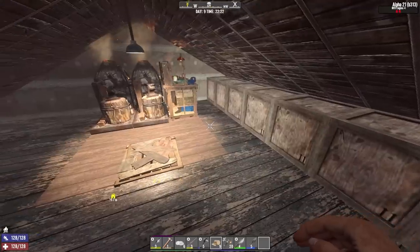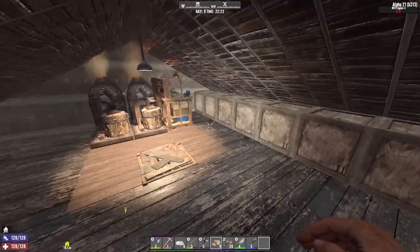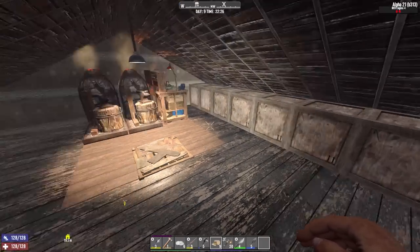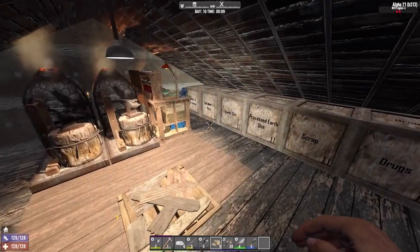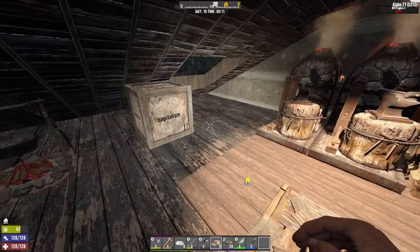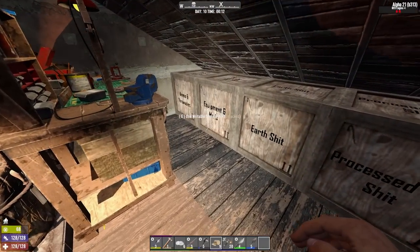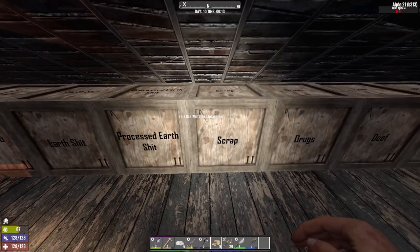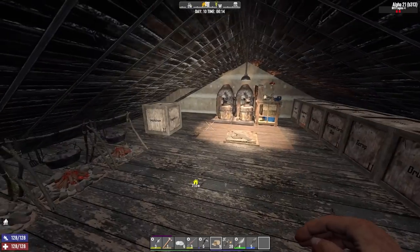These are the 10 categories of random stuff I stuff in my pockets. Capitalism, ammo and throwables, equipment and mods, earth stuff, processed earth stuff, scrap, drugs, food, building stuff, and parts. That should do for a very long time — that is broad enough for my needs right now.